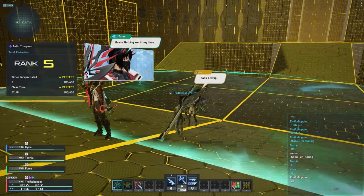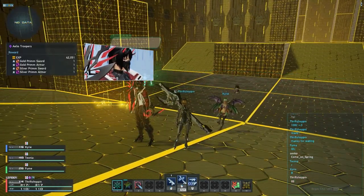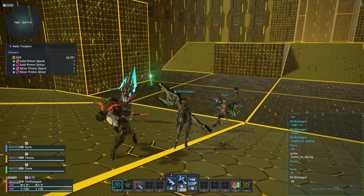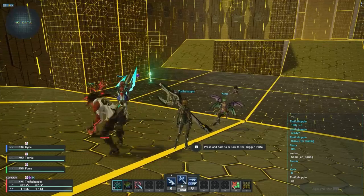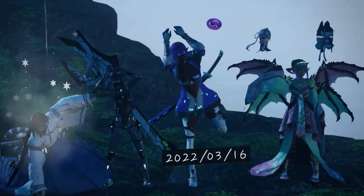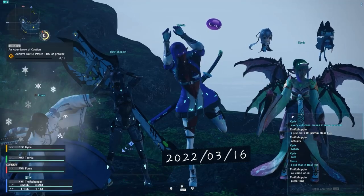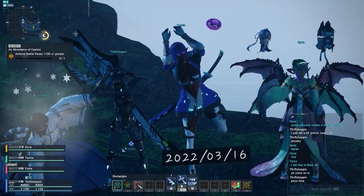Look at that — in just a little over two minutes: 40,000 EXP, plus all the enhancement fodder for our gear. For right now, put all of these in your storage, and once you are done running yellow triggers with your party, head back to Central City and prepare to enhance your gear.